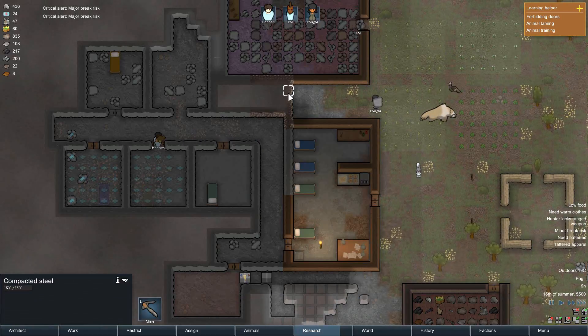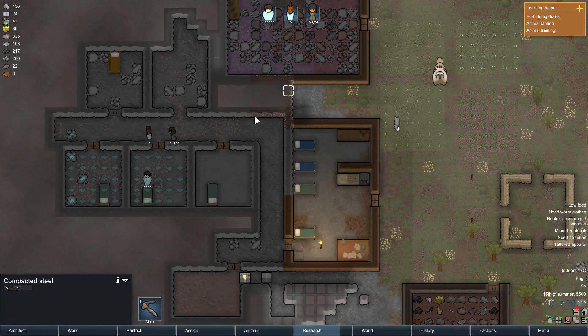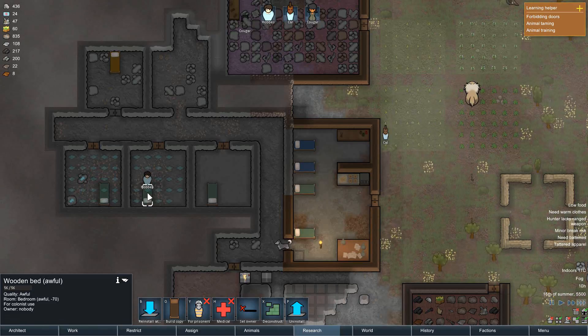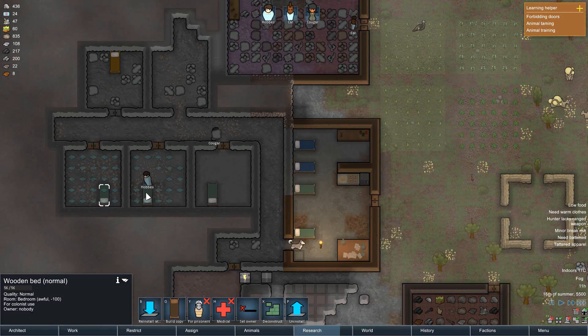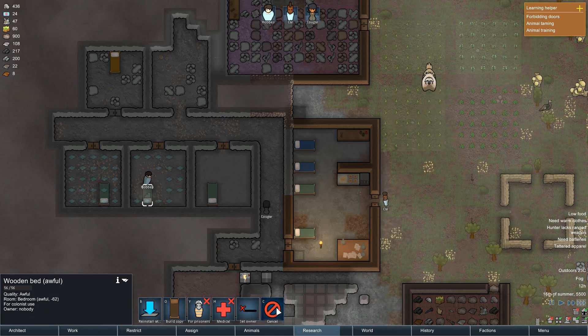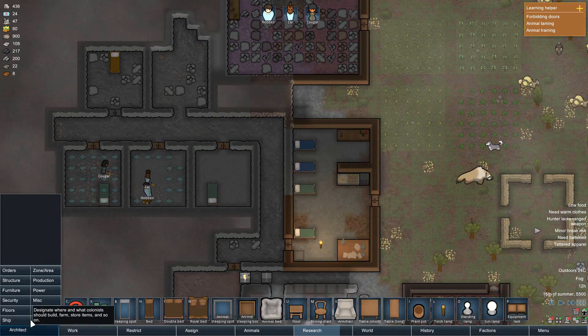What's this? Compact steel. We will probably want to mine that in the future. It's awful, and that's normal. We'll deconstruct this. Okay, I'm really sorry about that, Hobbs.